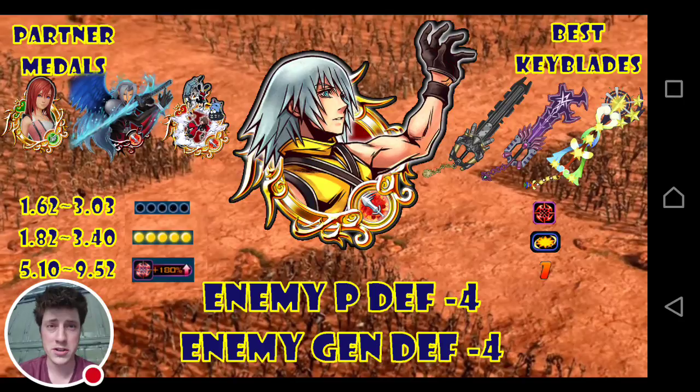The magic equivalent is Milutia EX — it's a reverse magic medal. The speed equivalent is an Illustrated Kingdom Hearts 2 Sora and Riku, basically with an illustrated screenshot of the final battle between Riku, Sora, and Xemnas. It's actually a really, really sweet medal. Basically, they all do the same thing — the only difference is the speed one is Tier 7.